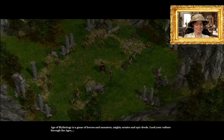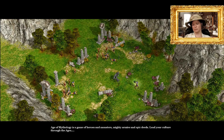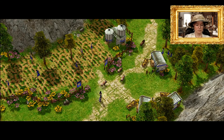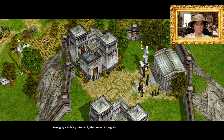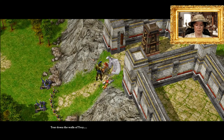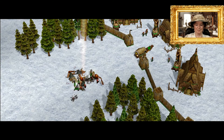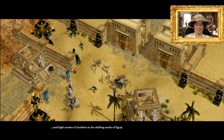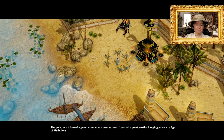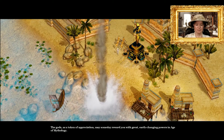Age of Mythology is a game of heroes and monsters, mighty armies and epic deeds. Lead your culture through the ages — from humble beginnings in a small village to mighty citadels protected by the power of the gods. Tear down the walls of Troy, battle giants in the frozen wastes near Midgard, and fight armies of Anubites in the shifting sands of Egypt. The gods may someday reward you with great earth-changing powers in Age of Mythology.